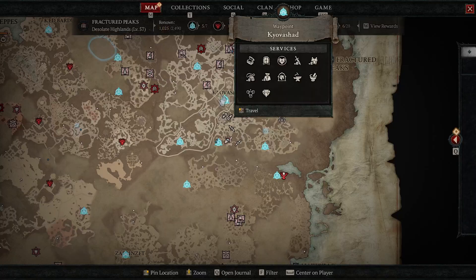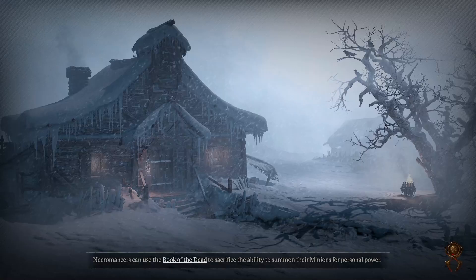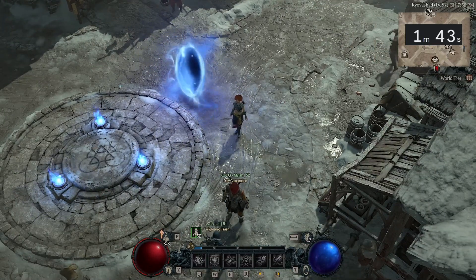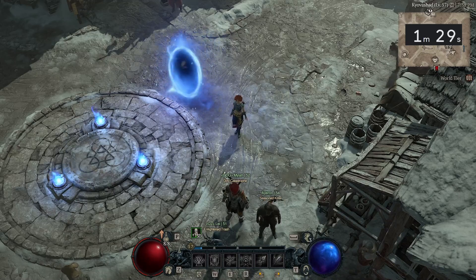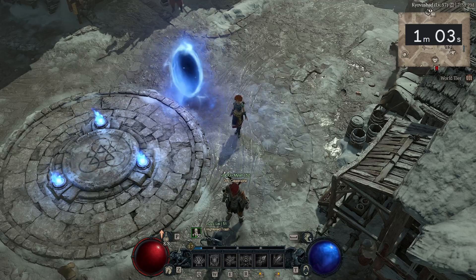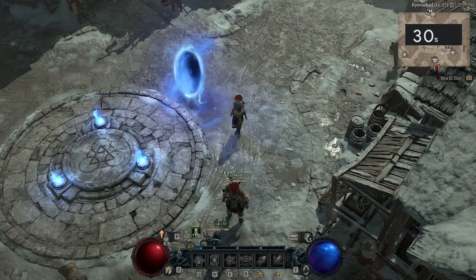I think what is happening here is that the dungeon is unloading, and that's what creates this bug. Once you are out of the loading screen and into the town, set a timer for exactly two minutes and just wait. After your two minutes is up, go back to your dungeon. Once you have re-entered the dungeon, you will realize that it has been reset.